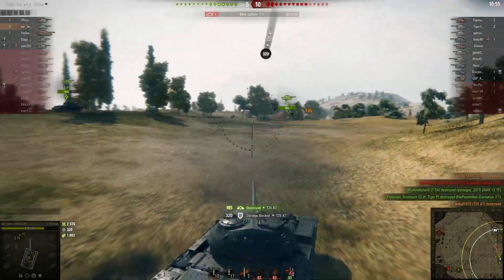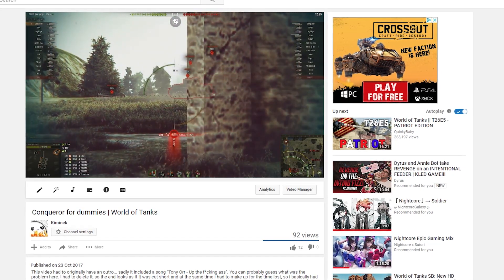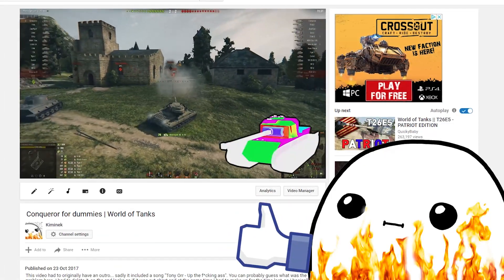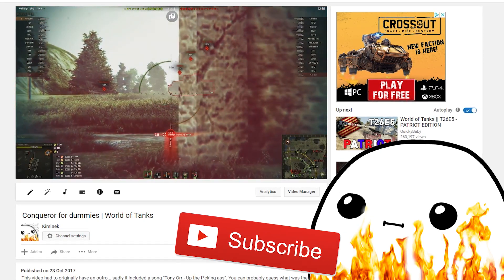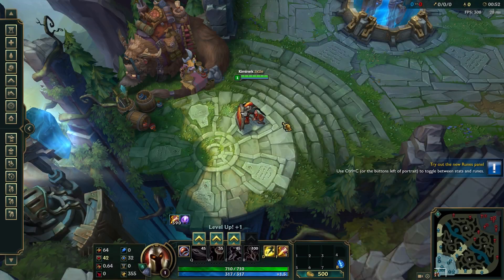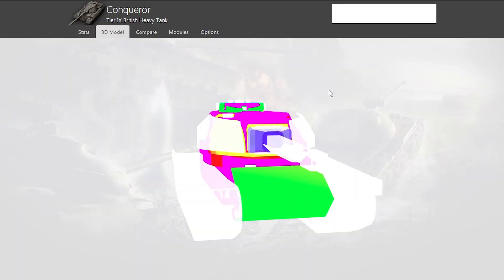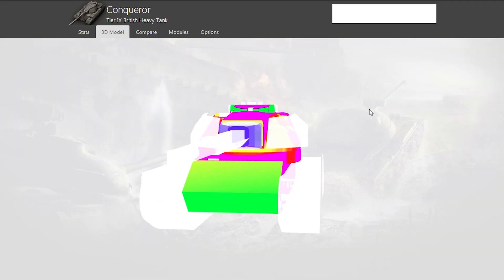Now to the 2nd tank on this list: the Conqueror. I actually made a full review of this thing a while ago, so if you're interested you can go watch it. The Conqueror is a heavy tank. It may not have the greatest armor overall — just look at it, it's like a freaking salad — but apart from the turret armor, which is goddamn amazing, the whole body armor just sucks. The armor is rather similar to tanks like the T29 — thick turret armor but weak hull.